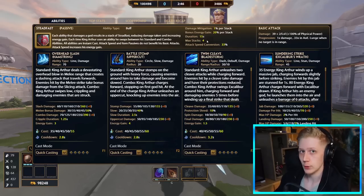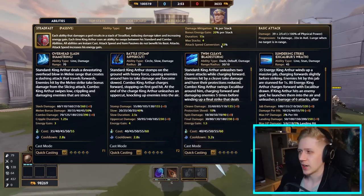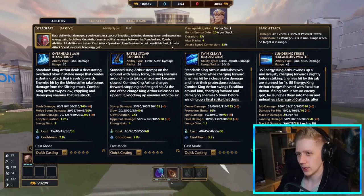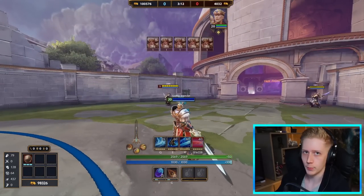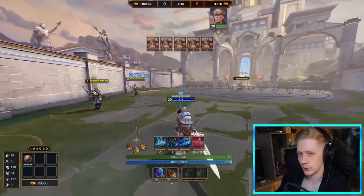That bonus energy gain is really huge and allows you to get out some of those insane 15-second cooldown ultimates. King Arthur does not benefit from attack speed in any way, and item passives that interact with basic attacks won't trigger. He gets a 33% attack speed conversion that increases energy gain, but it's not worth building attack speed for — that's trolling, in my opinion.